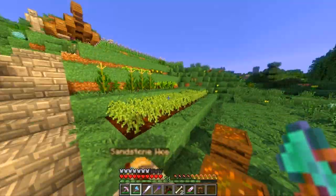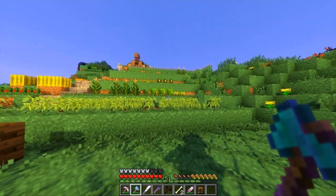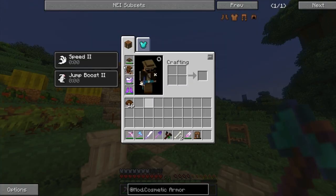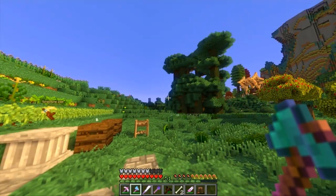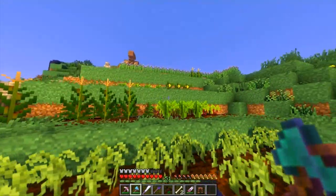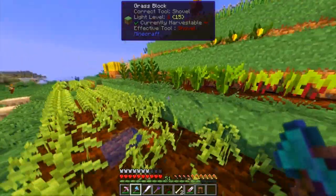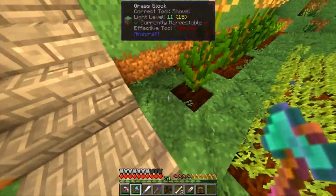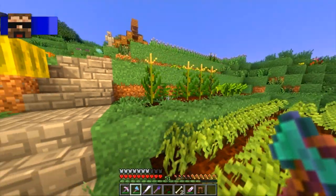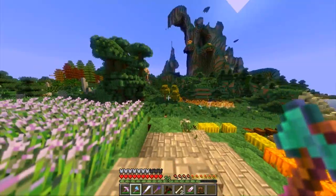One of you guys made a recommendation — I think it was Kyle — he said add micro blocks to the pack. Amazing idea. I haven't added that quite yet but I think I'm going to. I want to change the look of the walls without changing the floor. I could do it with Carpenter's Blocks — switch them all out and set the block to grass or something — but most likely I will add the micro blocks.